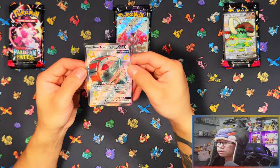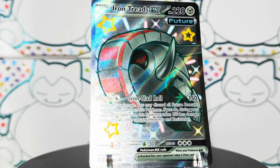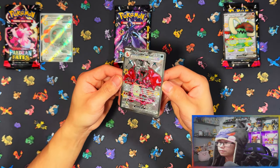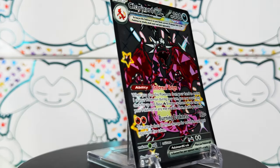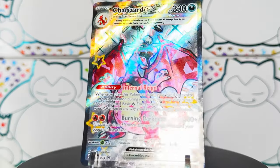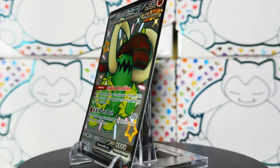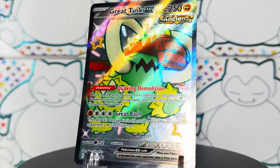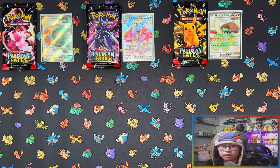Here is your Iron Treads promo card. Here's your Charizard promo card. And your Great Tusk promo card. You get four packs in each tin.